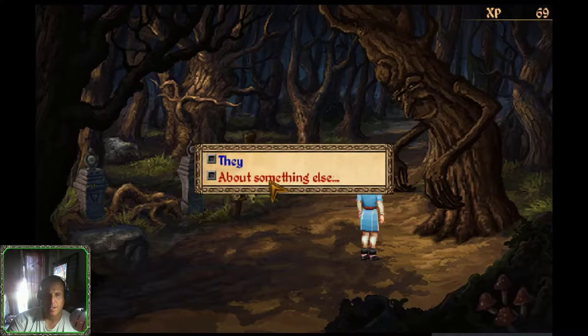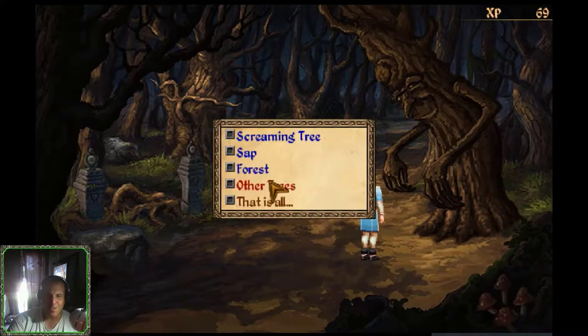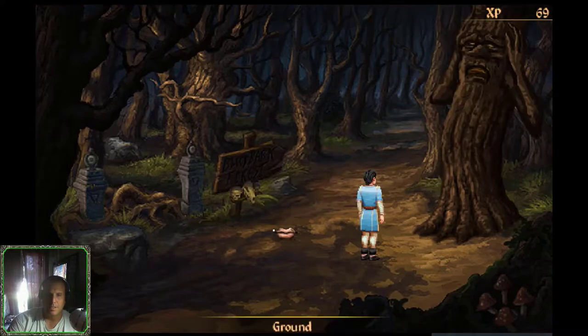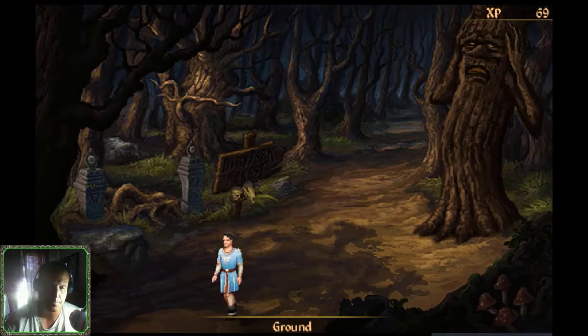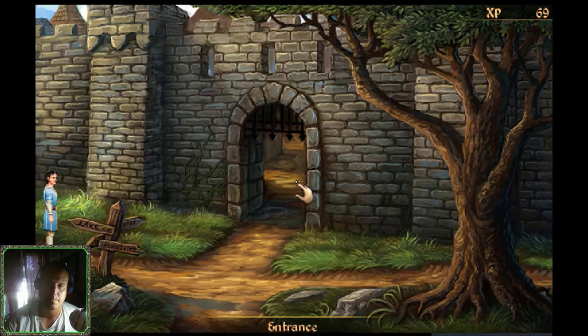Something else? 'Forest — I wouldn't go in there, and I am a tree. I already went there with those goblins. Other trees — thoughtless and voiceless. They don't know how lucky they are.' Alright, I think I know what I need to do. I need to get out of this forest. We're going to go back to town and talk to the young lady who is a fruit seller — fruit and vegetables, but mostly fruit. Maybe I can purchase some seeds from her.